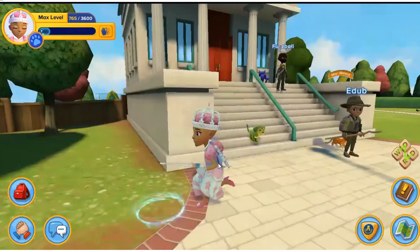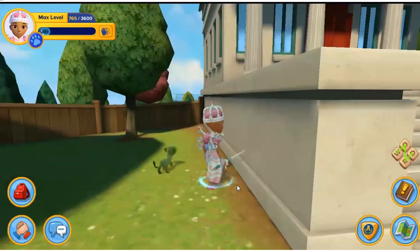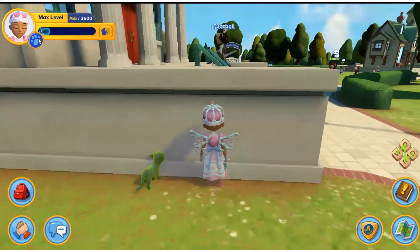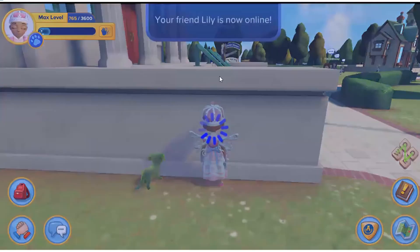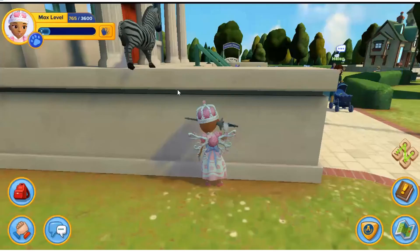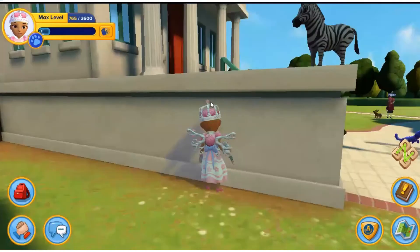I also want to show you a glitch in the bank. Just walk right up here — there are a couple of spots to do this. I'm going to select my zebra, and as you can see she's up on top of the bank.